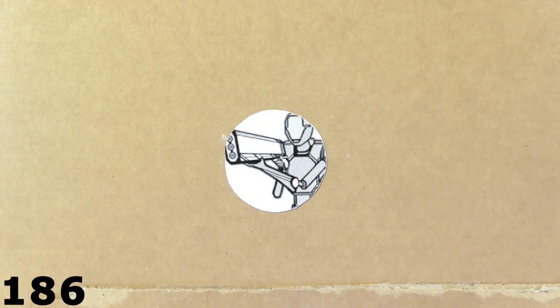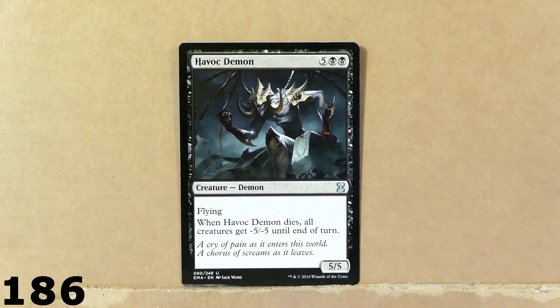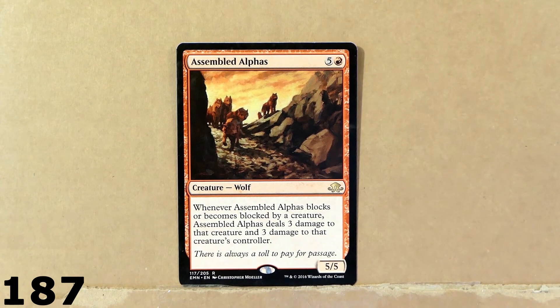Maybe I'll do that in the next unboxing — sort out the cards and just take a look at them in groups. Also, the next unboxing that we're going to do is also going to be about another package from Marcus, the card seller. Heybrook Demon. Here we've got a pack of wolves right there — this is Assembled Alphas. Pretty cool.